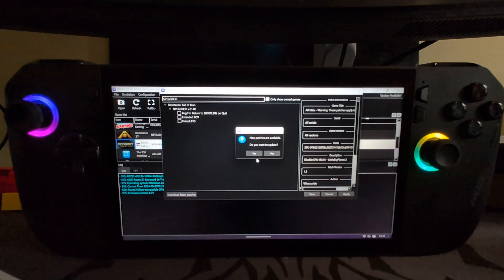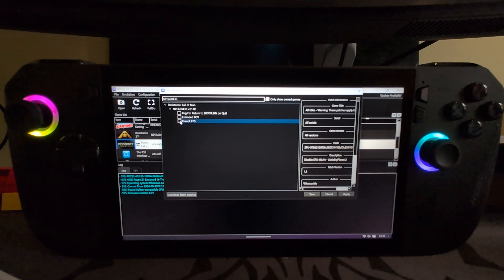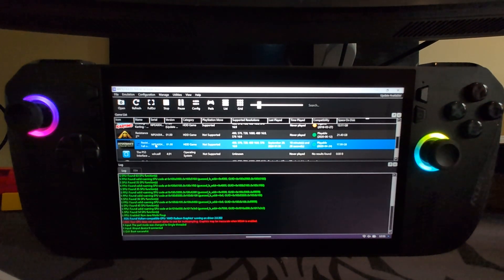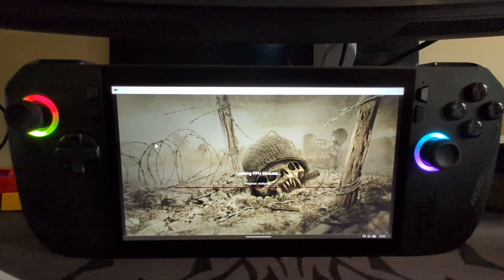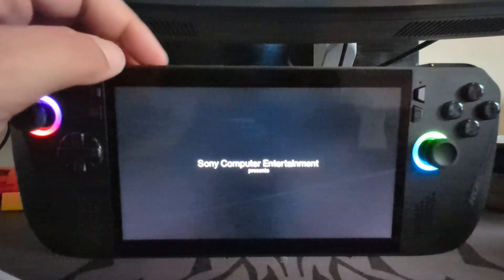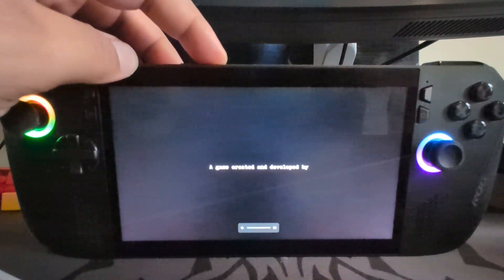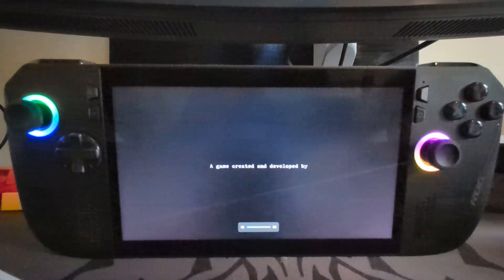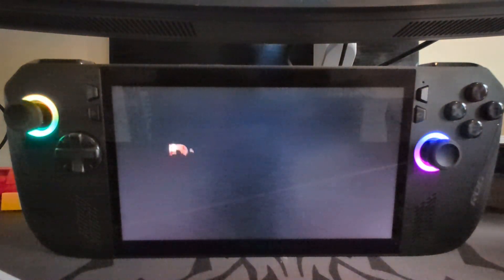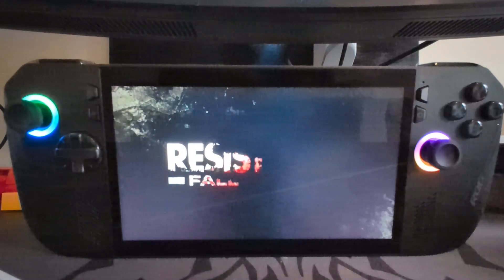Let's check what game patches are available. The only one we want to enable is Unlock FPS, which will allow us to go above the locked 30 FPS. Now we can launch it. I'm super pumped — Resistance: Fall of Man was a childhood memory of mine. I always wanted them to add trophy support and I would love a remaster of this game, the whole trilogy, but especially this one.